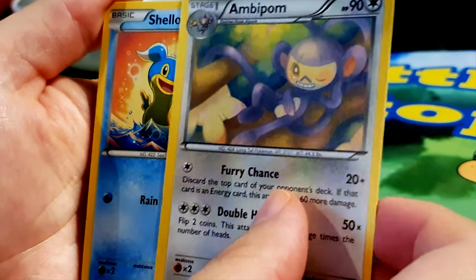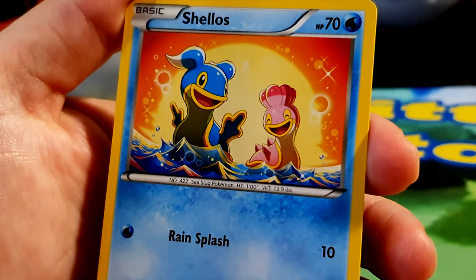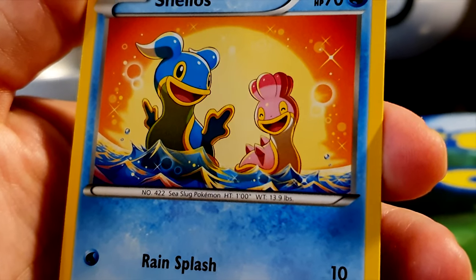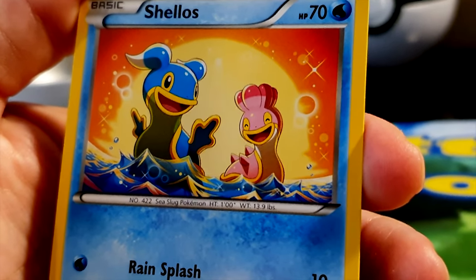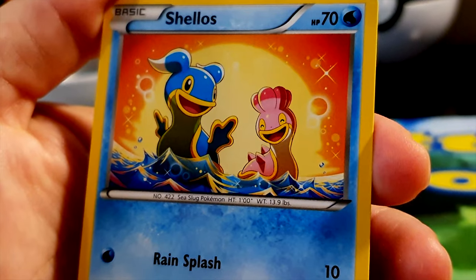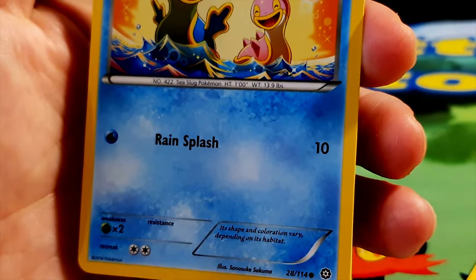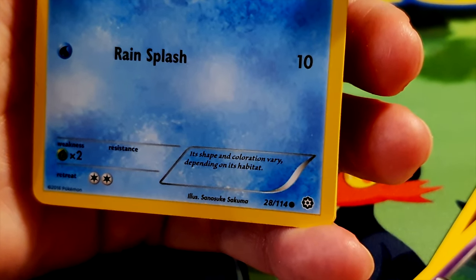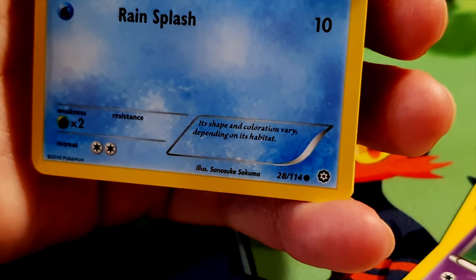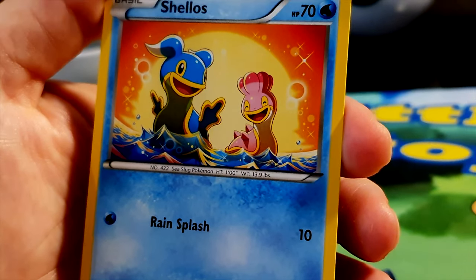Shellos, HP 70, water type — a sea slug Pokémon. Look how happy they are — lovely colorful illustration, really sweet with a beautiful sunset and waves. Move: Rain Splash for 10 damage, weakness to grass type. Its shape and coloration vary depending on its habitat. Illustrated by Sanosuke Sakuma. Lovely little Shellos!